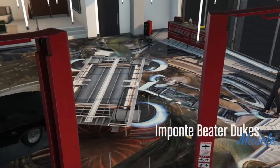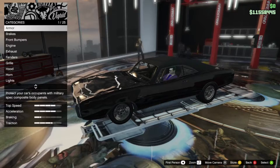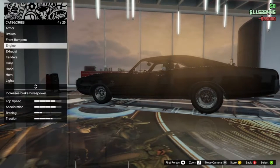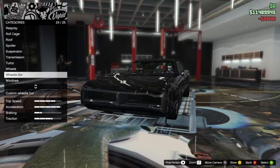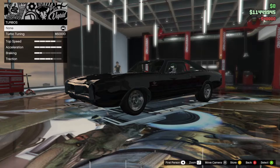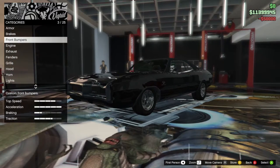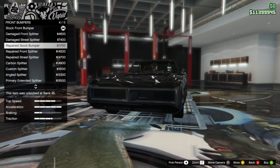What are we doing today? We're gonna do all the bolt-ons first, just knock that out of the way - brakes, engine, turbo, transmission. I don't think I need to do suspension because the OG Dom's Charger was at stock height. We gotta do something about the bumpers and stuff.